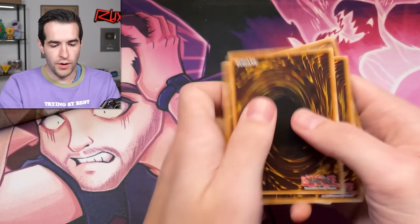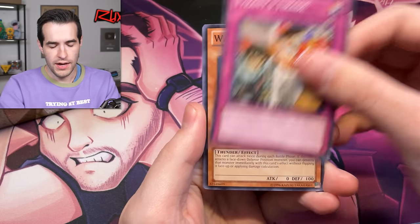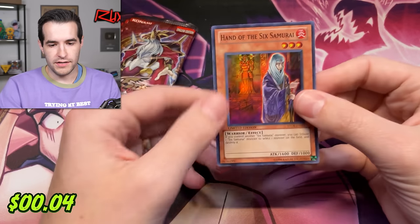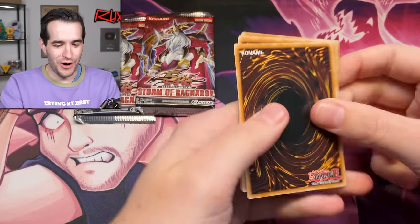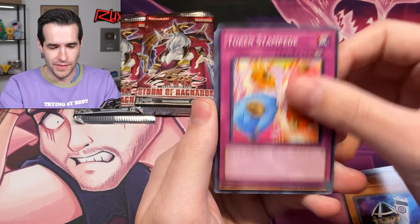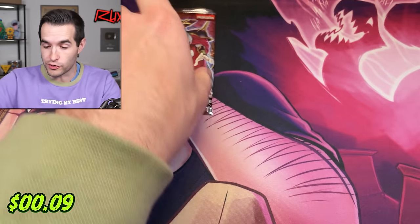I just did a crazy pack trick right there. Shian Soldier, Tyrant's Tirade, Watt Mole, Nordic Relic, Kalima, Resonator, Engine Token, Sundae, Foolish Return, Nordic Relic — there we go. Hand of the Six Samurai, very nice. Storm of Ragnarok — can we pull something ghostly? So far spooky week hasn't really produced ghost rares, even though we've been opening sets that could have them.